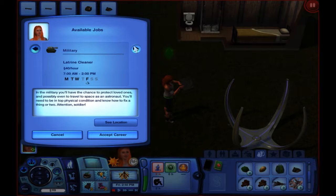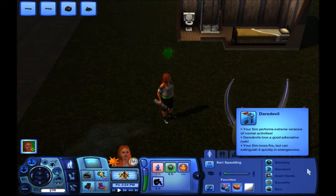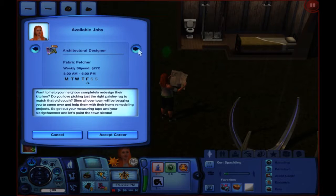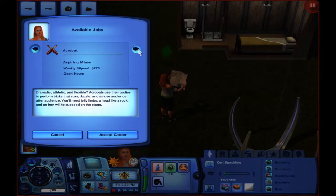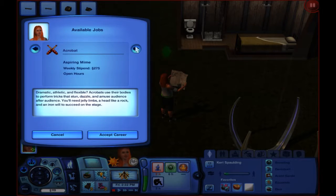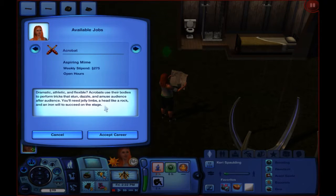Business, music, or military — I don't think any of those really fit her. Maybe military, but I don't think military would fit her because she's a diva. Let's look at professions: architectural designer, magician, singer, acrobat, ghost hunter. Acrobat might work. Ghost hunter might work. Acrobats use their bodies to perform tricks that stun, dazzle, and amuse audience after audience. You'll need jelly limbs, a head like a rock, and an iron wheel to succeed.